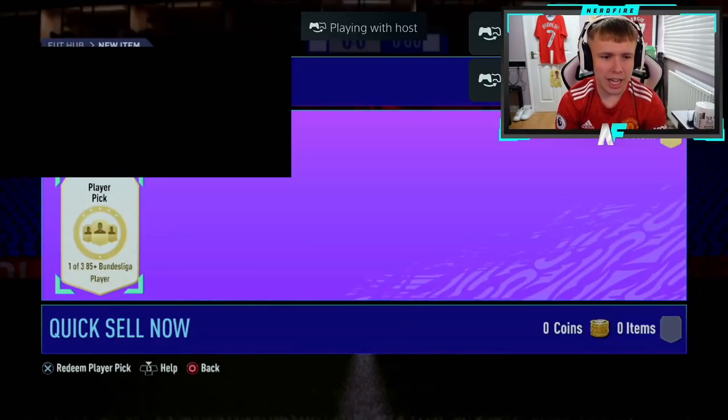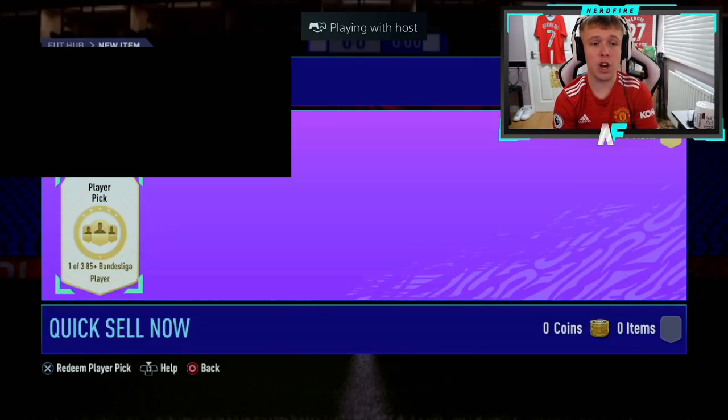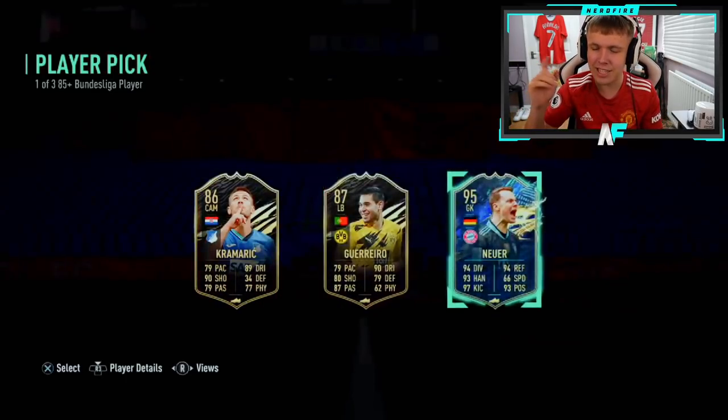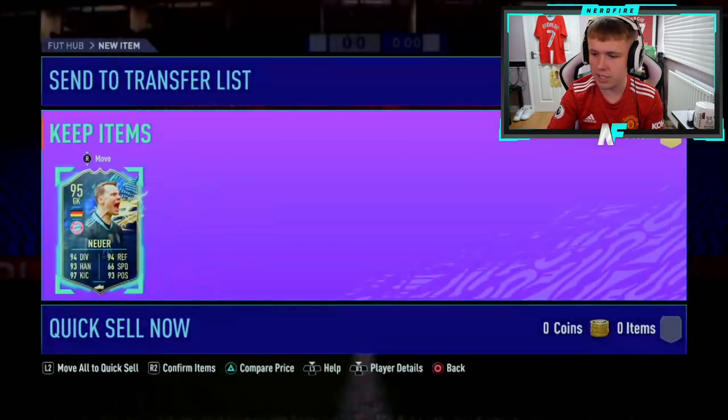Shout out to Clubs. Player pick number two — there are literally like four players that aren't actually TOTS in 85-pluses apparently, so we should see a lot of TOTS. The informs — didn't think about the informs. But Neuer at the end, that's nice. That's decent. Solid keeper with links to obviously some of the Bundesliga players, like LeCourie or however you pronounce his name. Not bad.